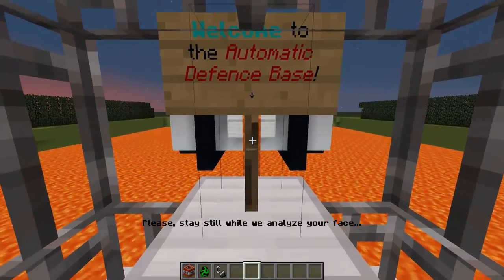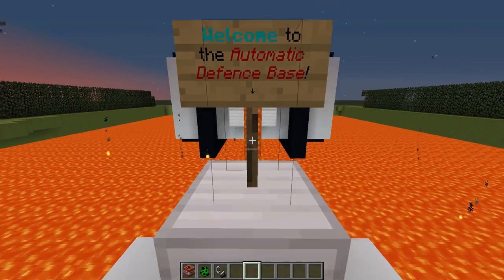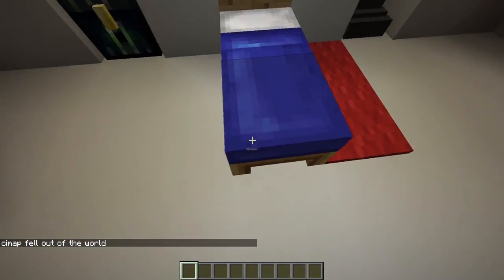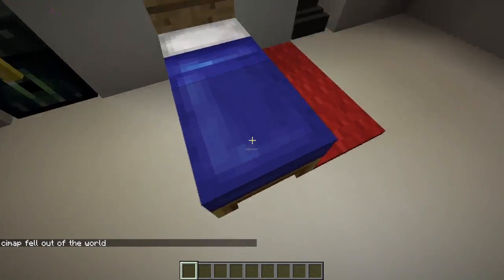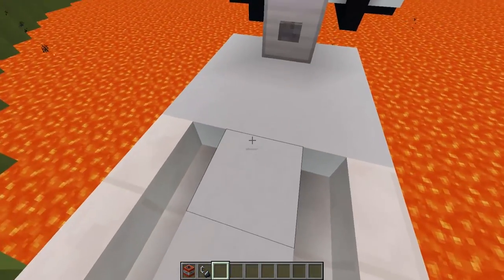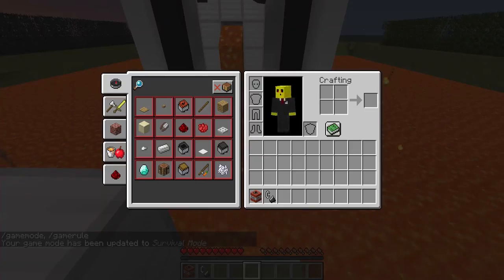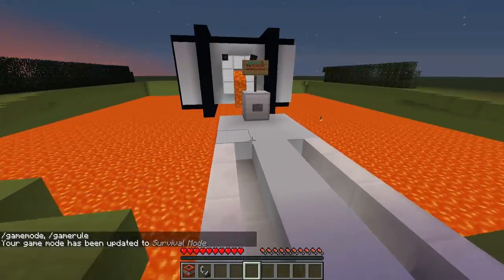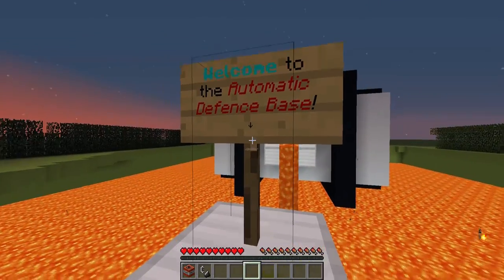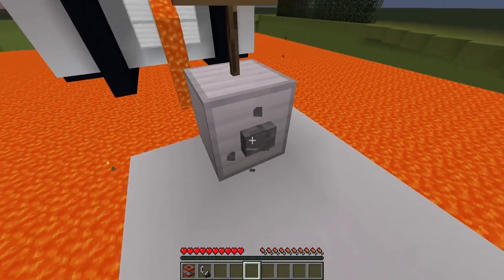I'll show you what happens if you're not the owner of the house. When it's detecting your face, you'll be killed afterwards, so you will not be able to enter. If you're an intruder and not the owner, when you get near the house you will get a mining fatigue effect, so you will not be able to mine any block even if you have the strongest pickaxe in the world — not even a button.